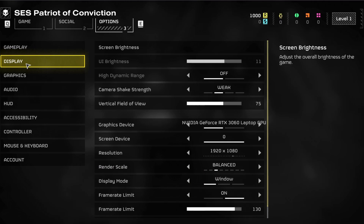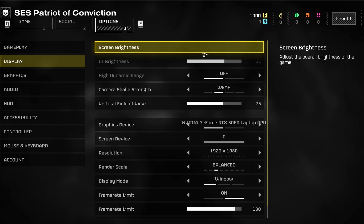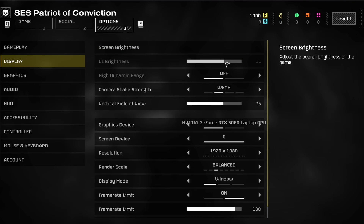In the Display section, you can re-adjust your screen brightness in case you previously set this option too bright or too dark. The same applies to your User Interface Brightness option below. Next, make sure High Dynamic Range is disabled.